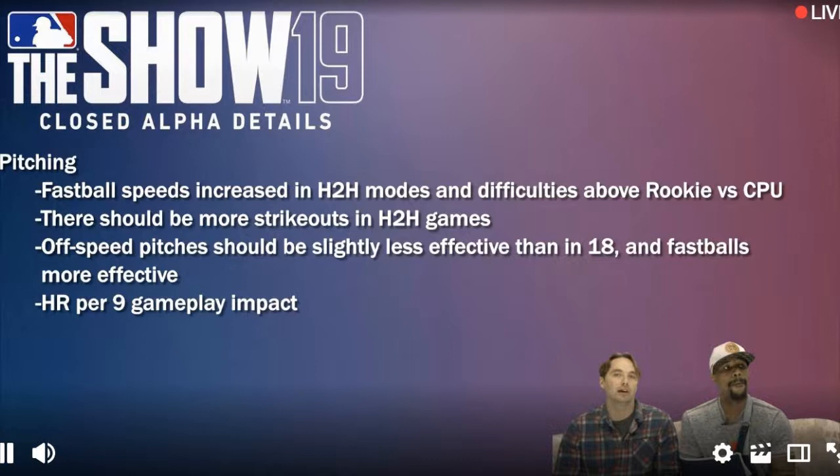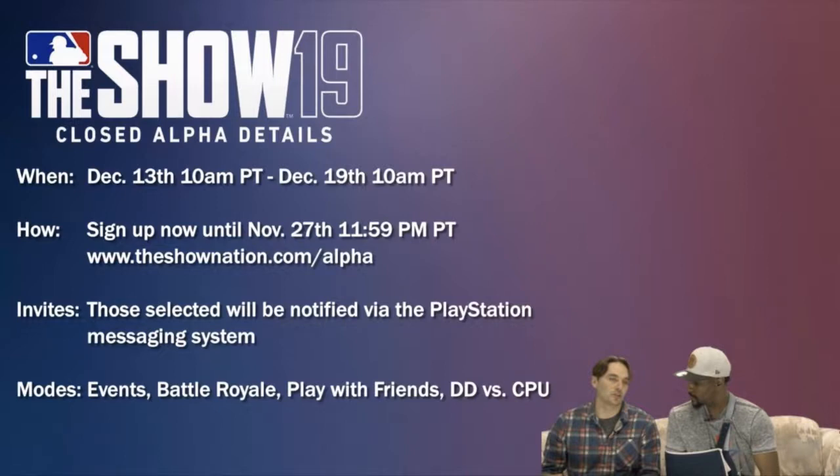How do you get into the closed alpha? It's available December 13th at 10 a.m. through December 19th at 10 a.m. Pacific Time. You'll need to go to www.theshownation.com/alpha and sign up to be selected. Those selected will be notified via the PlayStation messaging system between December 10th, 11th, or 12th. Not everybody who signs up gets invited, so keep that in mind. The modes available in this alpha are Events, BR, Play with Friends, and Diamond Dynasty versus CPU.